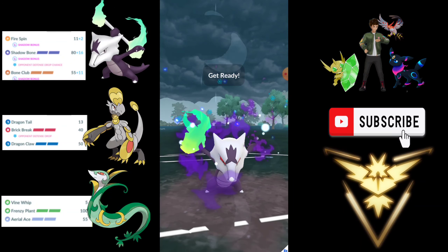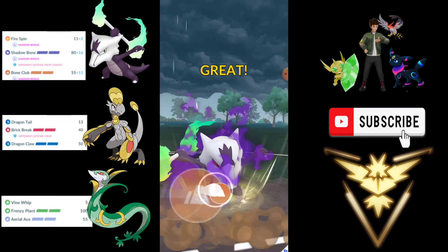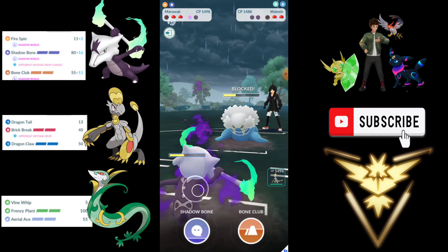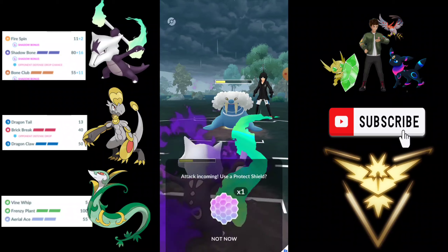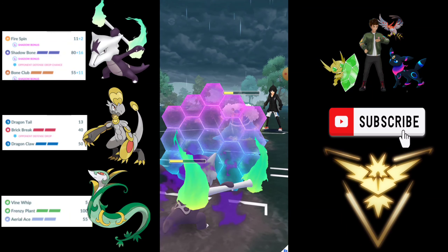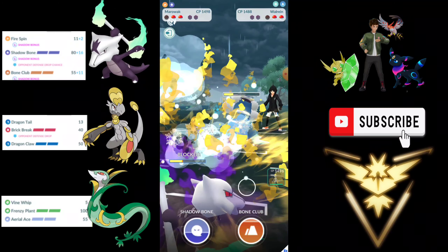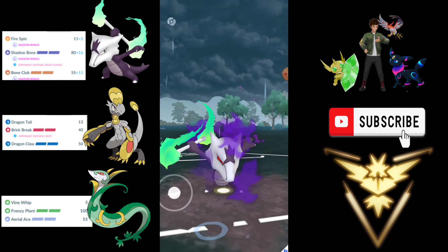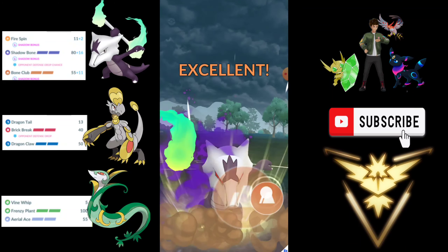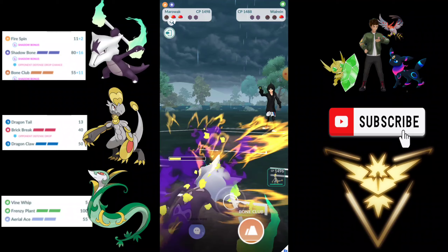I can come with Marowak and throw the Bone Club — this should be enough to knock out Walrein. Let's see if they are going to shield. They do shield. They throw a move, so I decide to shield because I want to close out the game with Marowak. They are not swapping out, which tells me the Pokemon at the back is weak to Marowak. This Bone Club will knock out Walrein. Let's see what the final Pokemon is.